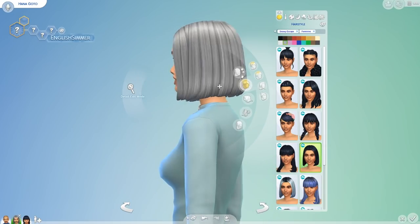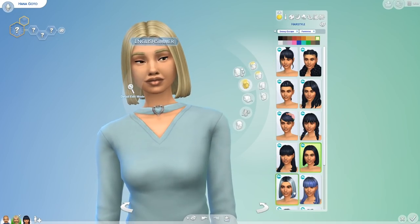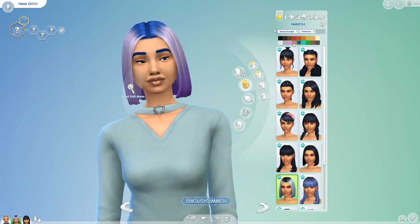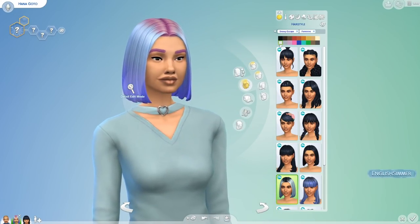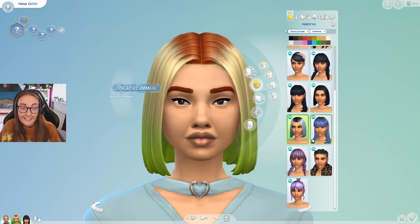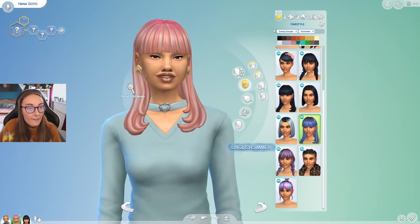Then we have this cropped long bob — I'm a really big fan of this, and there's also a two-tone variant which may be one of my new favorite hairstyles. I love literally all of the colors in this pack. It feels kind of retro with a lot of the color swatches they've chosen. A lot of ski wear and snow wear does have that retro vibe, and you can see that in the hairstyles as well as the actual clothing and assets of this pack.